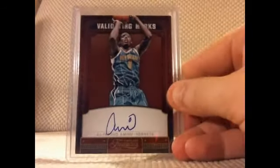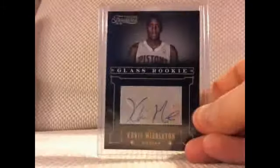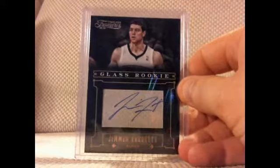Out of Timeless Treasures, I got this Al Farouk Aminu On Card Autograph, 12 out of 199, a Chris Middleton Rookie Glass Auto out of 499, and a Jimmer Fredette Rookie Auto out of 499. So that was a pretty decent box. Chris Middleton's doing pretty good this year, and I like Jimmer Fredette.